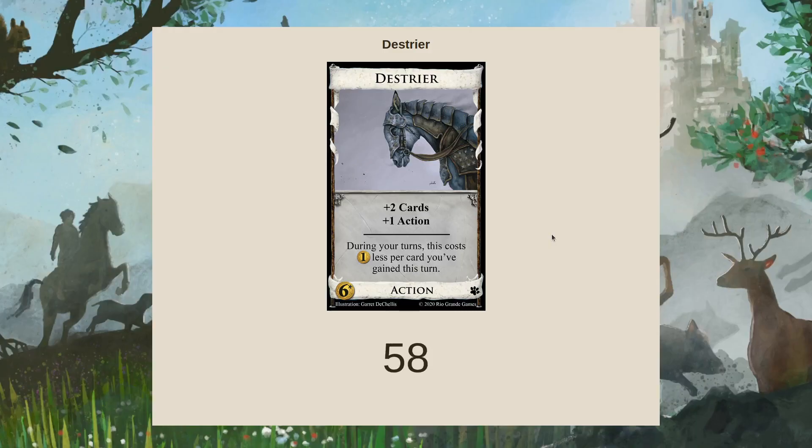Destrier, from Menagerie. This is a Lab plus two cards plus one action. The key thing this card features is that during your turn, this costs one less per card you gain this turn. So although it has a cost of six, you are trying not to buy it for six most often — sometimes you will, sometimes a Lab is just going to be the best thing you can buy at six when you need to draw.